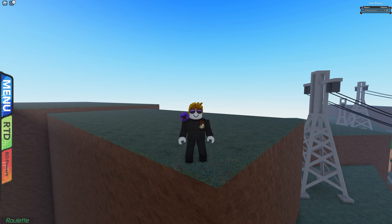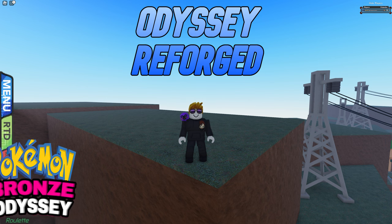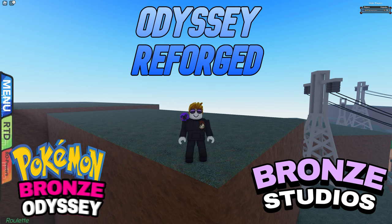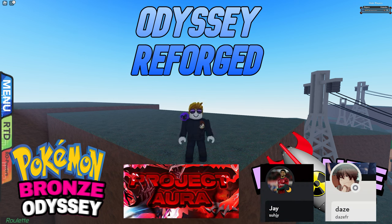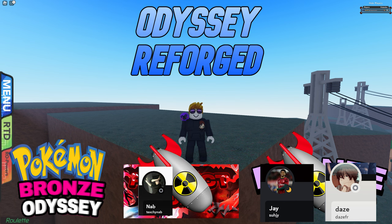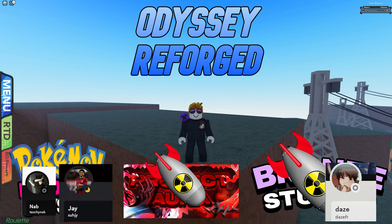You might remember the name from a server called Brick Bronze Odyssey or from Brick Bronze Studios. A few days ago a big drama happened and multiple versions of Bronze Odyssey were nuked. Bronze Studios was nuked — it had Jay in the lead together with Daze. At the same time, Project Aura, which Naps wanted to work on instead of Odyssey, was also nuked. Actually, they were nuked by Jay and Naps in collaboration, which is a crazy thing to do — just for them to work together on Bronze Odyssey again.